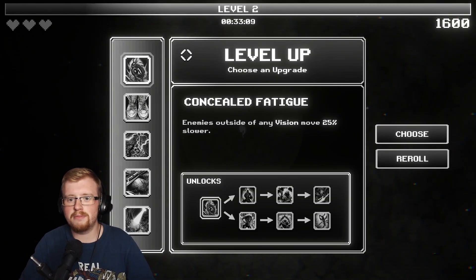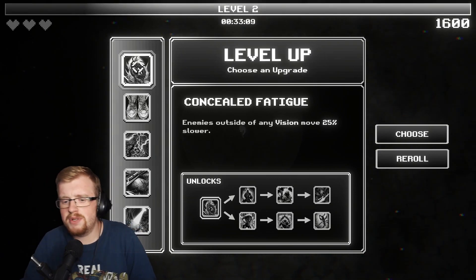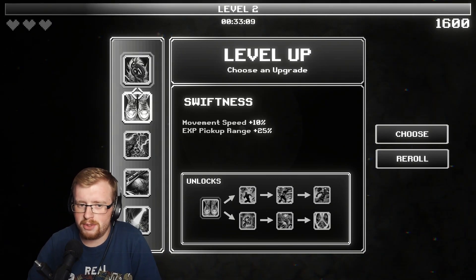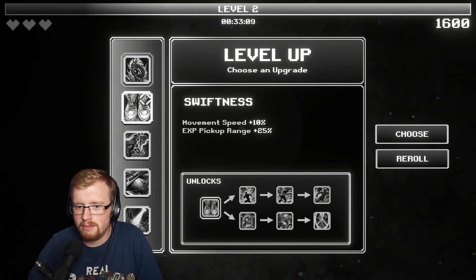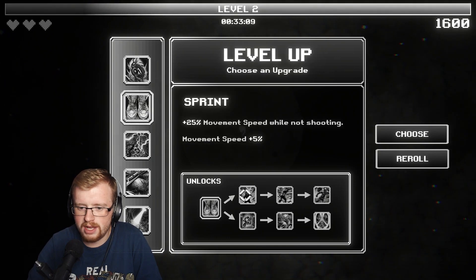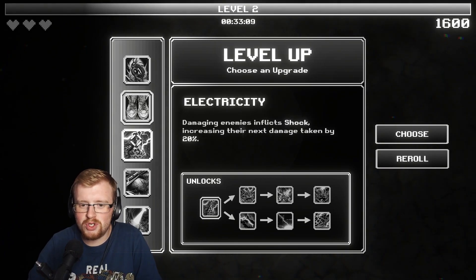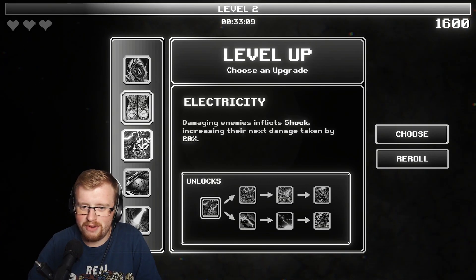First level - let's see what we can get. Enemies outside of any vision move 25% slower. That's probably useful, right? XP pickup range sounds kind of good. I just want to make sure - sometimes when you click stuff in games it just automatically chooses it when you actually want to read more information.